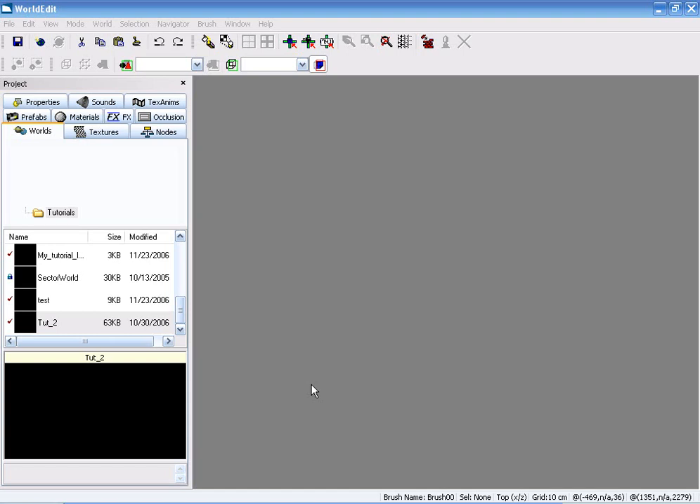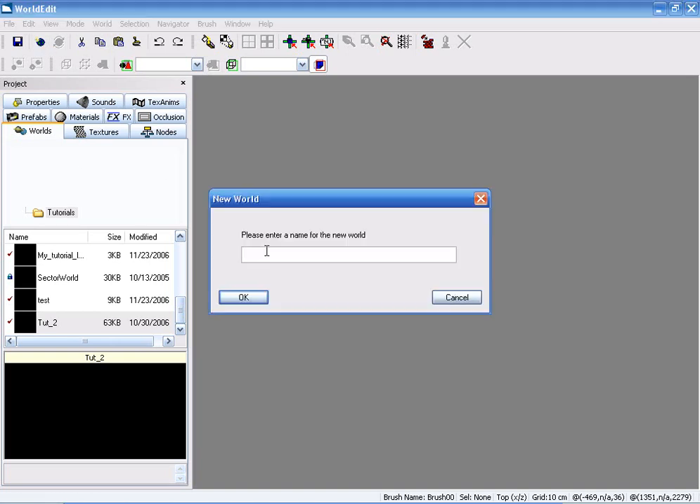Hello and welcome to another fearmaps.com tutorial. Today we will be learning how to make concave polygons and getting them to render properly inside the game and the editor. So let's go ahead and create a new world called Complex Test.